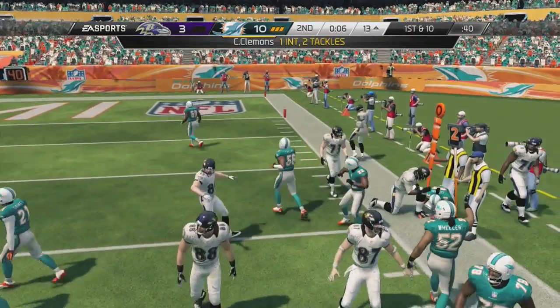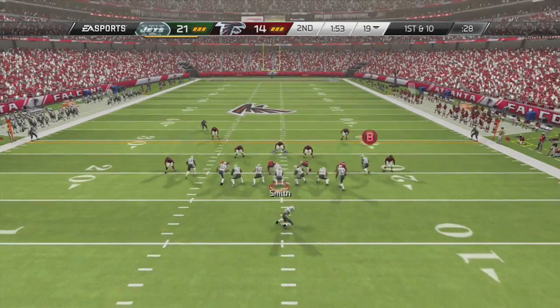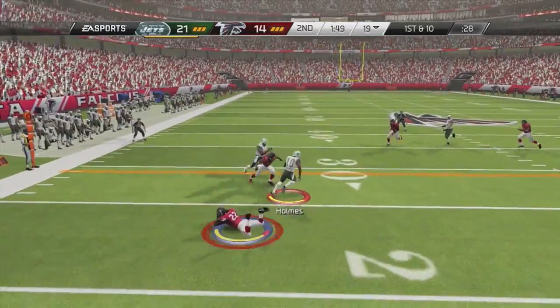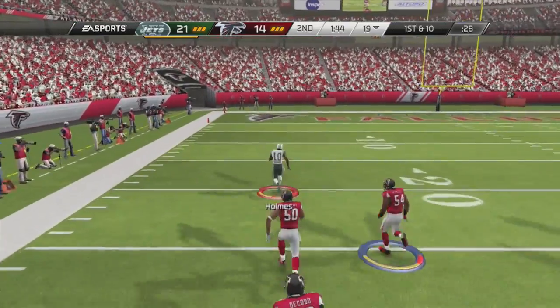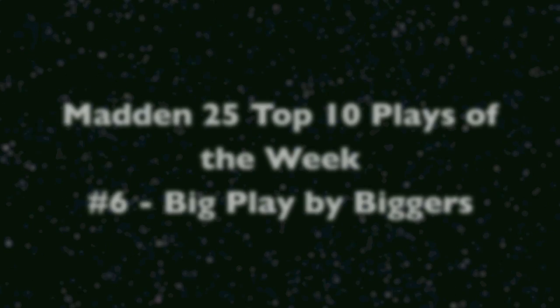Now moving on to play number 7: Holmes takes off. Holmes and the Jets have been playing pretty good lately and Madden has some good luck as well. Just throwing the drag out here and then Holmes does the rest — swerving all over the place, putting people on the ground without even getting touched, and he goes all the way for an 81-yard touchdown. Big time play there by Santonio Holmes.